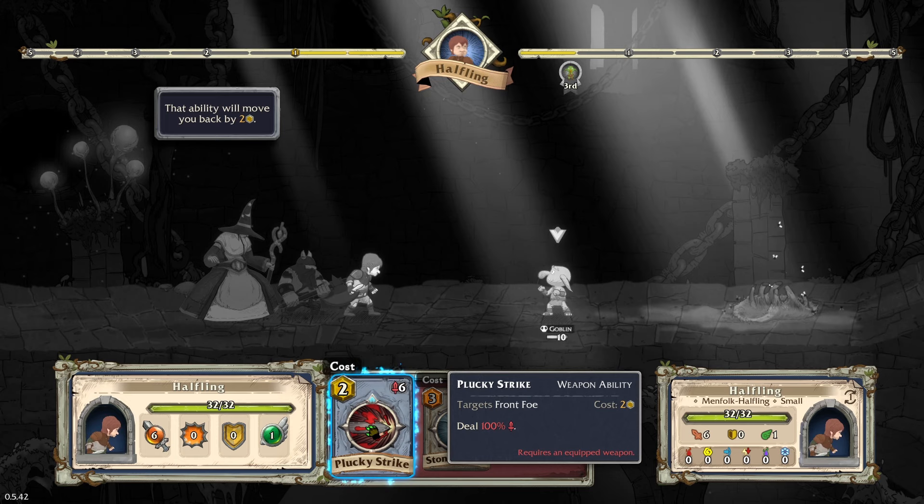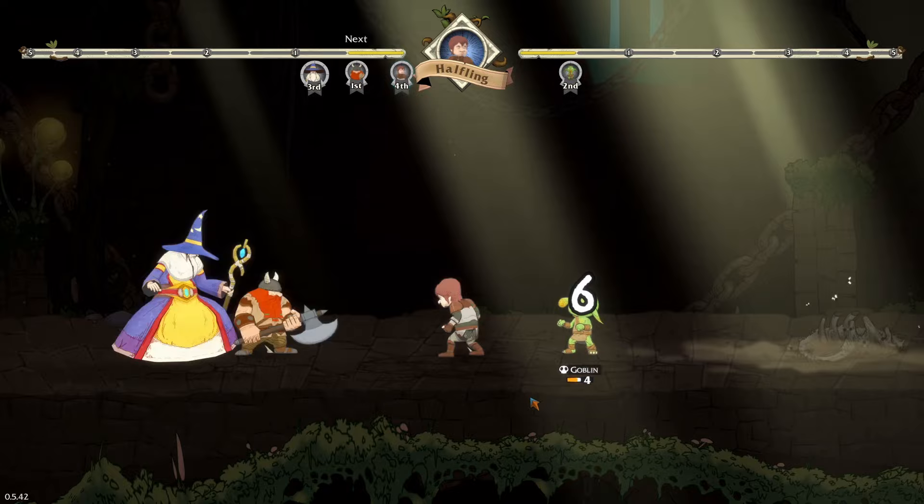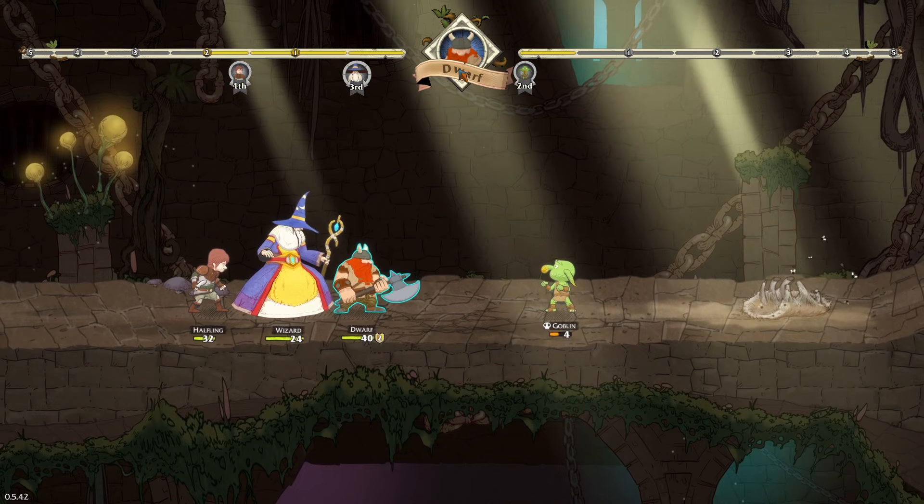Let's do a Plucky Strike then. We choose who to attack — I'm really sorry, goblin. Look at their nose, their little pointy ears — they look adorable. They've just kind of jabbed you. After attacking, the position on the time bar changes.